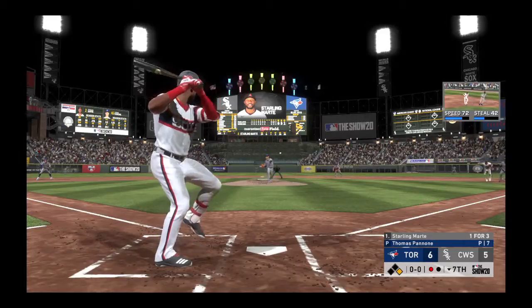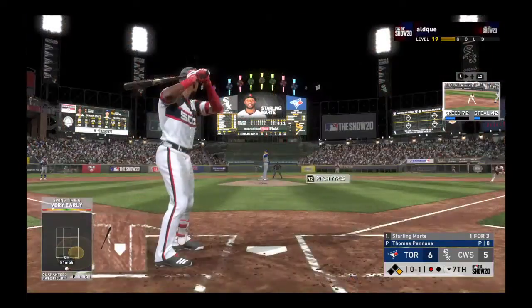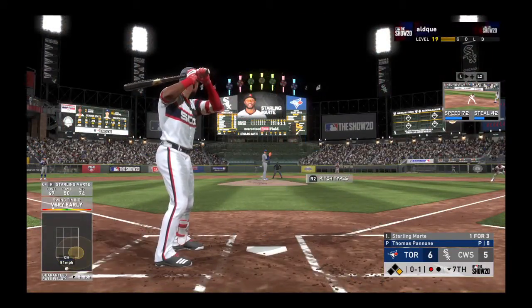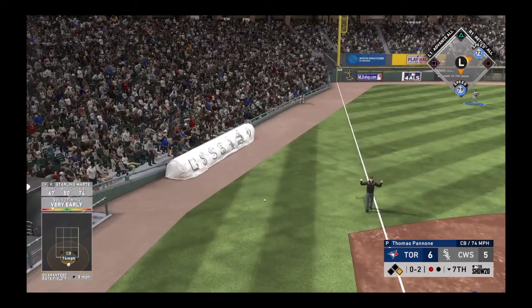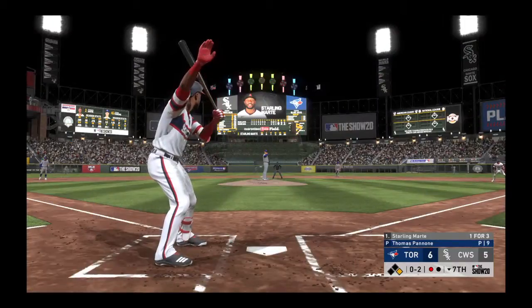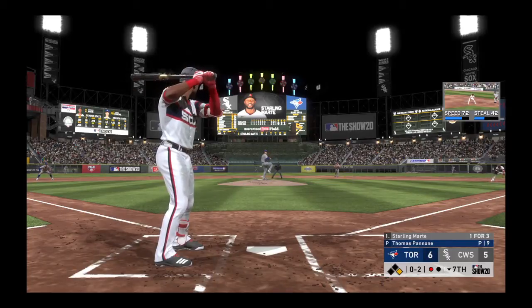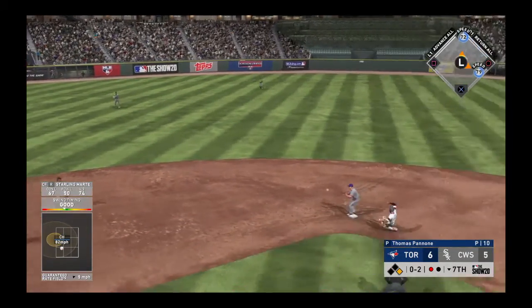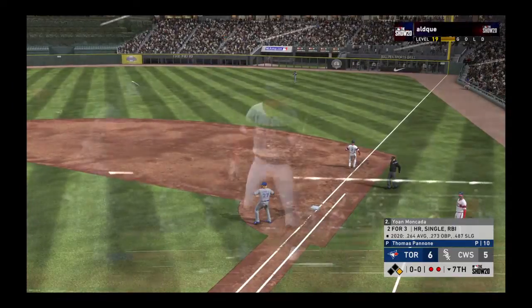Starling Marte steps in with runners on first and one down. After a pitch in the dirt, a ball rounded down the third baseline gets foul — 0-2. Marte steps out for time. On the ground to short — could this be two? The pro on to first won't be in time, so they just get the one out.